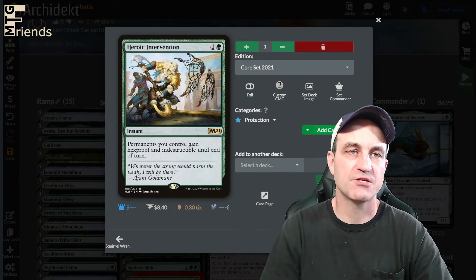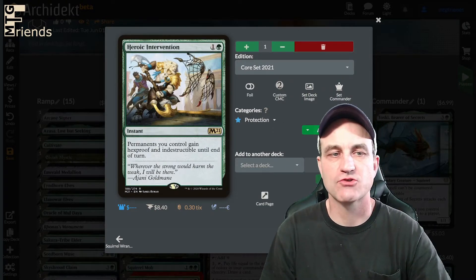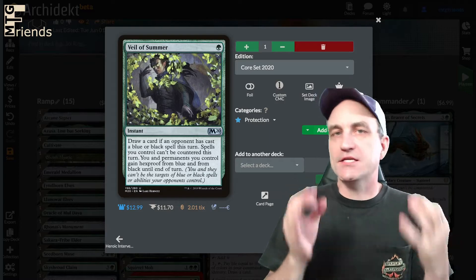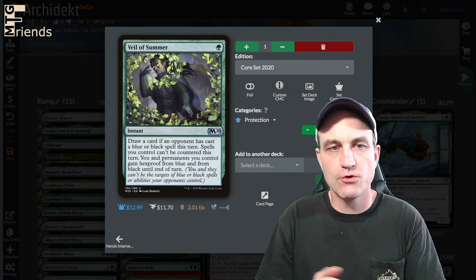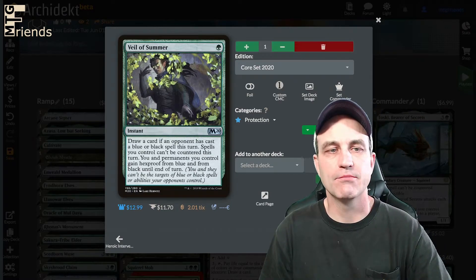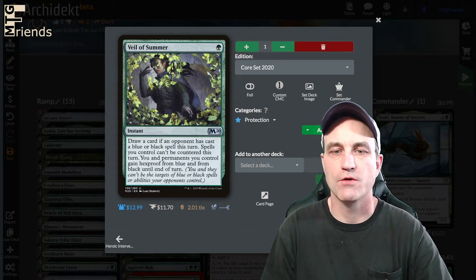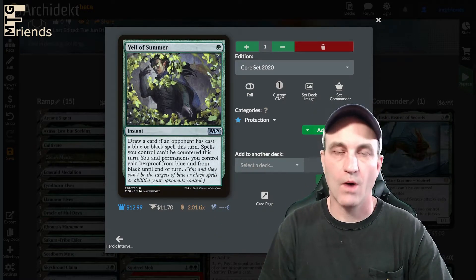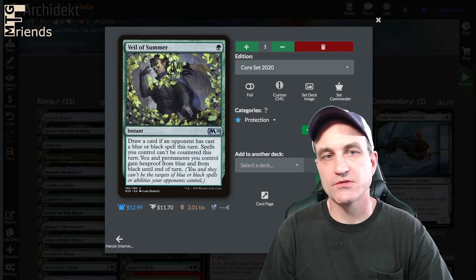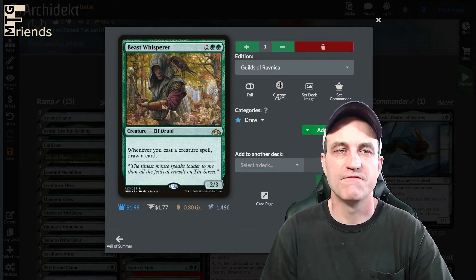Now we're into protection — just a couple protection pieces. Heroic Intervention is a very big staple in green — gain hexproof and indestructible until end of turn. Veil of Summer — draw a card if an opponent has cast a blue or black spell this turn. Spells you control can't be countered this turn. You and permanents you control gain hexproof from blue and from black until end of turn. Most likely if you're playing against three people, somebody's playing blue or black, so this is going to help you in a very clutch moment.